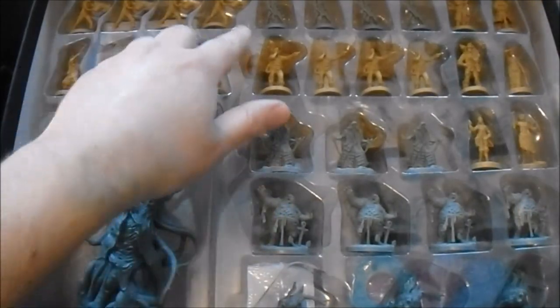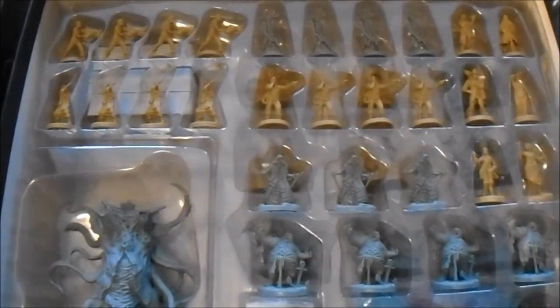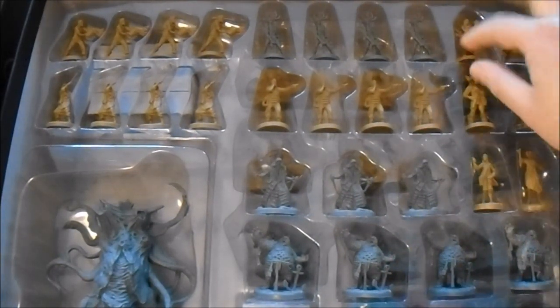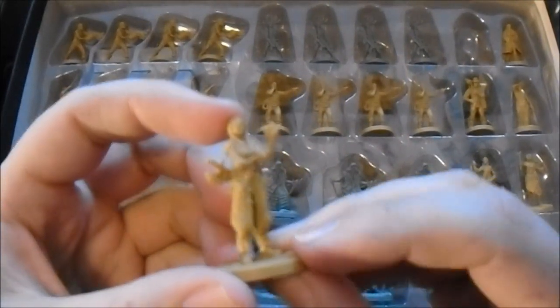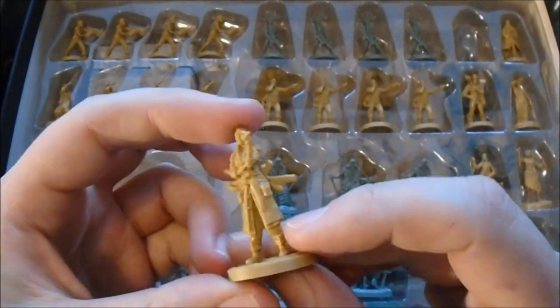There's quite a lot of duplicates - these are all the same, these are all the same. You can tell it's different colors: the grey ones are the enemy miniatures, and the browny yellowy ones are the player miniatures. I'm very impressed with the quality of the casts.